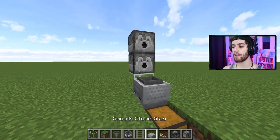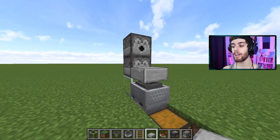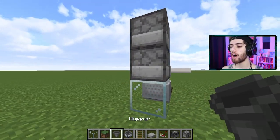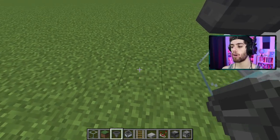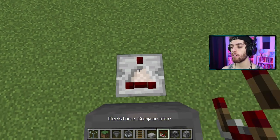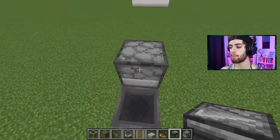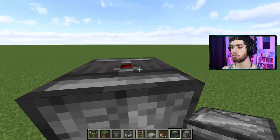Now take out your other slab and put it on the bottom half of your lower dispenser just like this. Now behind that same dispenser, put a hopper feeding into it. Now go down one and to the back one — so this block right here — and you're going to put down a block and then a comparator facing away from your build. Now hop on top of this hopper, look down and shift-click a hopper just like that.